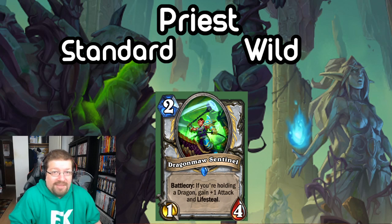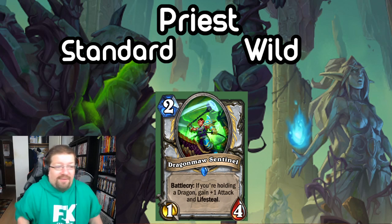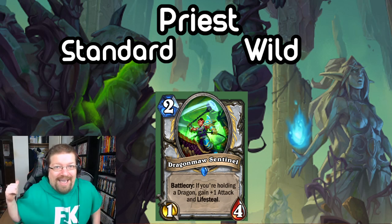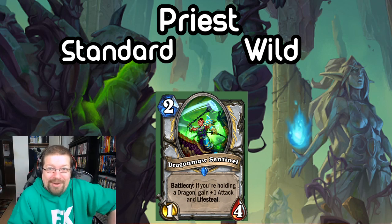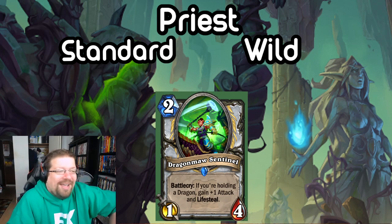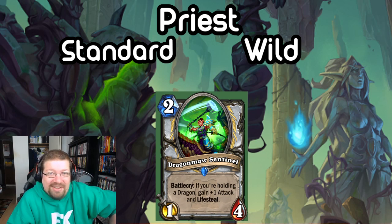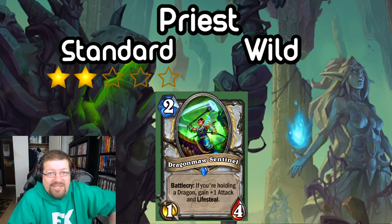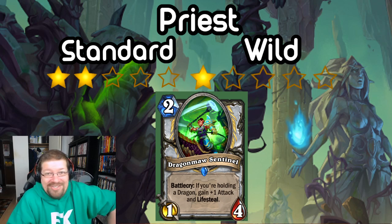Next we have Dragon Maw Sentinel — a 2-mana 1/4. Battlecry: if you're holding a dragon, gain +1 Attack and Lifesteal. This card looks familiar — that's basically the old card from a couple years back, except they changed the keyword from Taunt to Lifesteal and called it a new card. Is Lifesteal better than Taunt? Not particularly. It's good in some ways but worse in a lot. There's not a lot of dragon support in Standard so probably not, but it might see play down the road. I'll give it a 2 in Standard. In Wild, there's just a lot of better stuff for Dragon Priest, so I'm giving it a 1.